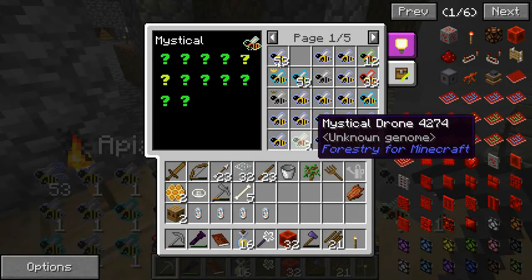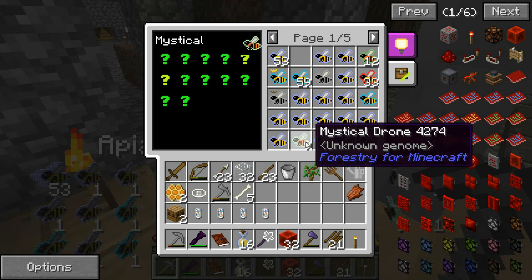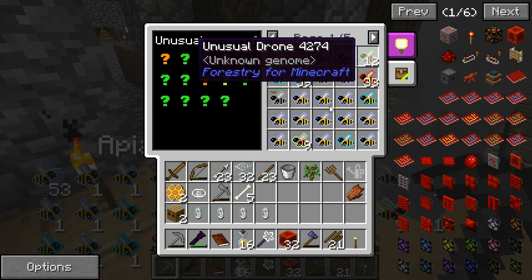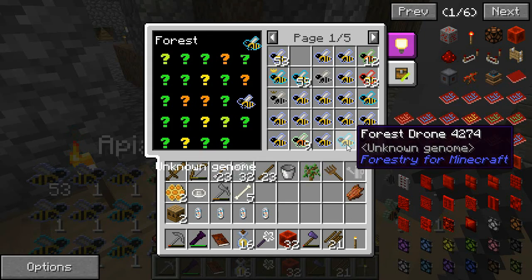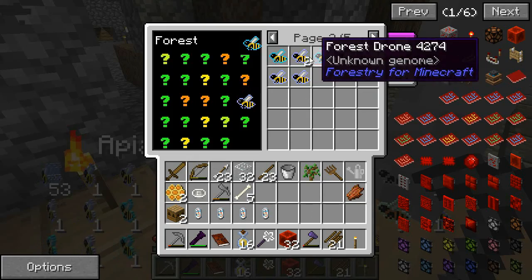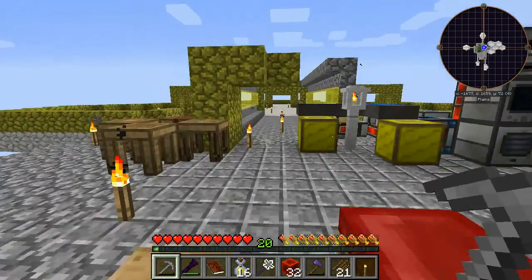I made myself an apiarist chest, so we've got lots of different mystical drones — mystical, unusual? How did I get them? I think I've got some explaining to do for myself.